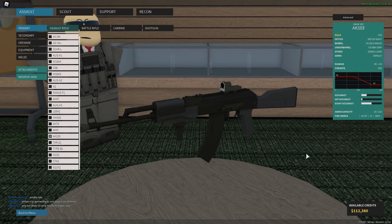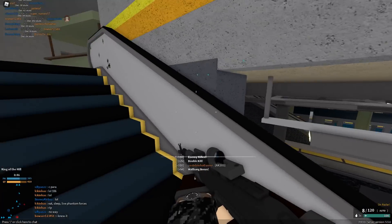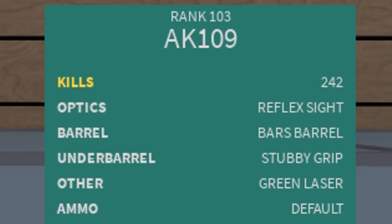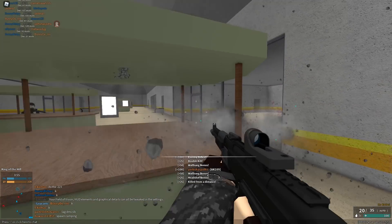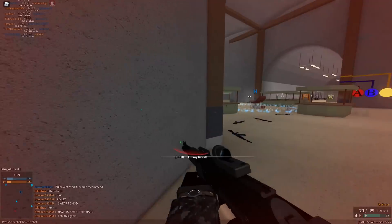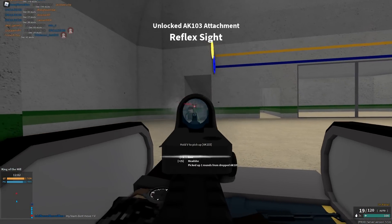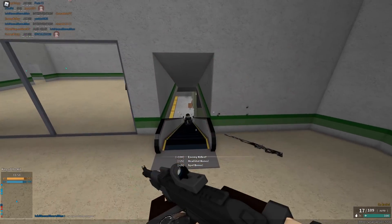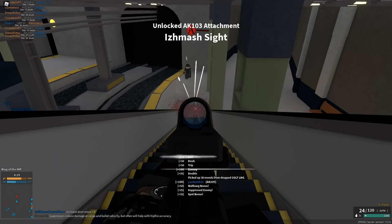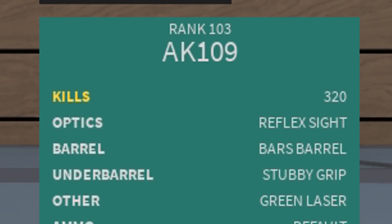The AK103 — I only had 220 kills to start. Many people use it as the AK109, which you get by putting a BARSKA barrel on it, giving you essentially no camera recoil. It brings your damage down a little bit but with the 850 fire rate that's not too much of an issue. This gun excels at close range with that fire rate. The recoil has a lot of horizontal but virtually no camera or vertical recoil, making it very easy to use at close range. I was getting tons of kills with it on Metro. I'd give it an 8 in terms of fun.